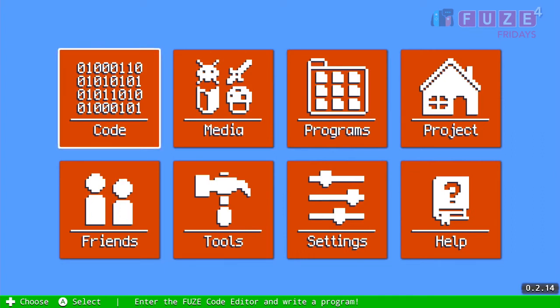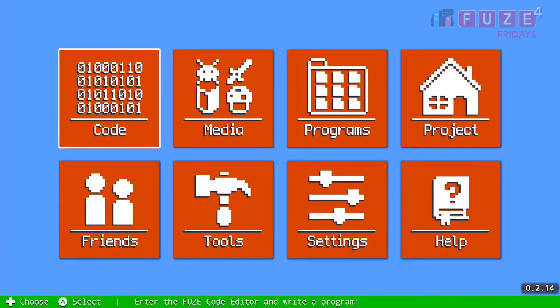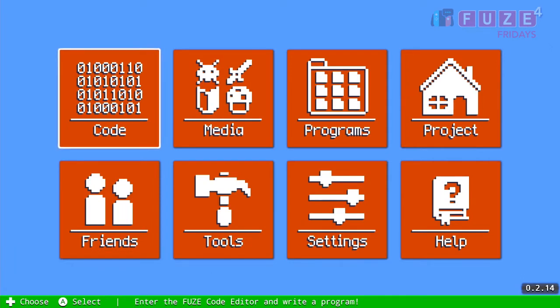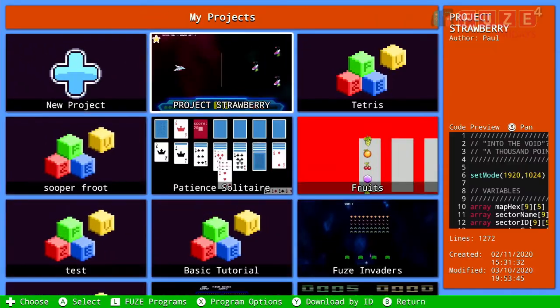Hi guys, welcome to Switched On, Paul speaking, and it's time for this week's Fuse Friday, where I look at Fuse for Nintendo Switch, which is an app you can buy on the eShop which lets you create your own games and programs and share them with your friends. Apologies firstly for missing last week's episode — I've been really busy at home and work, so it might be a little bit sporadic in the coming weeks, but I thought I'd jump in with an update this week.